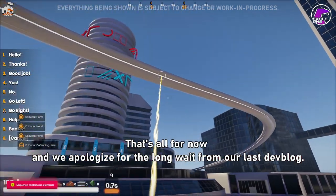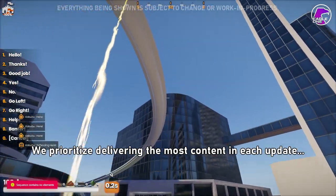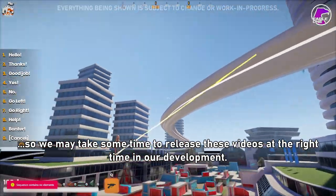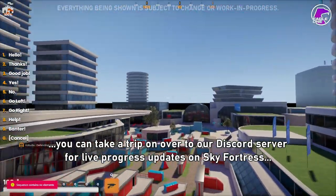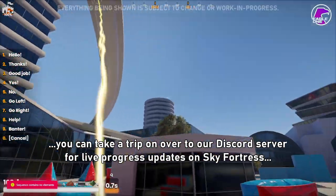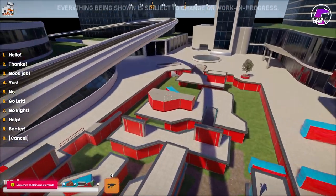That's all for now, and we apologize for the long wait from our last dev blog. We prioritized delivering the most content in each update, so we may take some time to release these videos at the right point in our development. If you don't want to wait, you can head over to our Discord server for live progress updates on Sky Fortress and our other game modes. This has been Josh Wilson with the Eagle One development team, signing off.